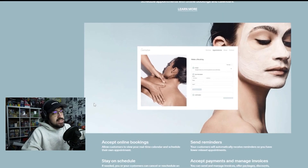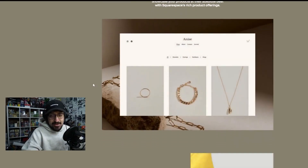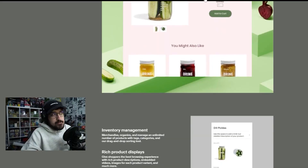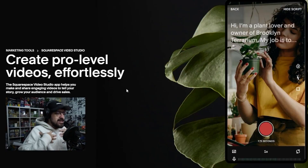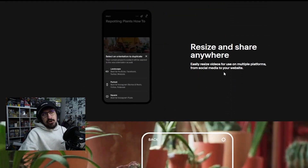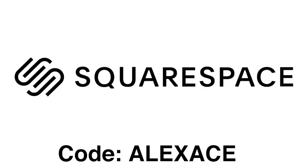Are you in need of a website to represent your brand or business? Squarespace is the place for you. With Squarespace you can sell services online, schedule appointments, sell products, and they have templates already ready for you to use. Squarespace has amazing tools to help you become the best creator you can be — easy video creation, customizable, resize and share anywhere. Go to squarespace.com for a free trial and use code alexace at checkout to save 10% off your first purchase of a website or domain.